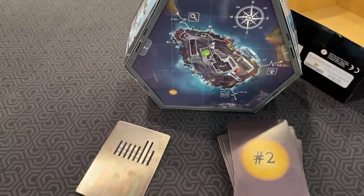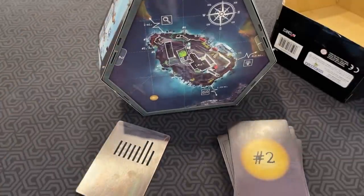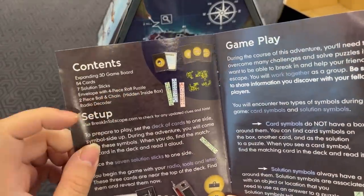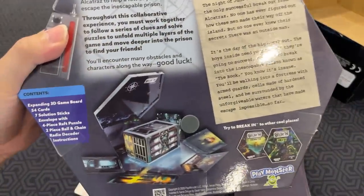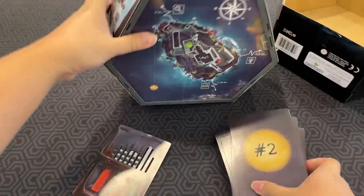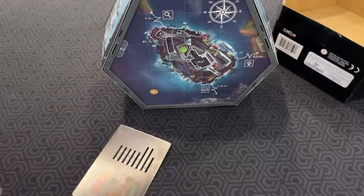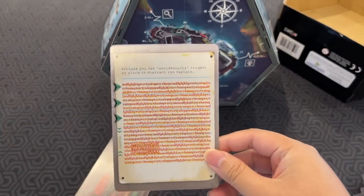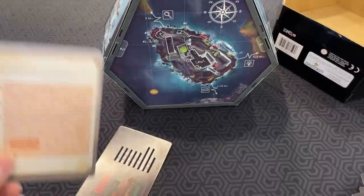Throughout the game you will encounter two types of symbols: card symbols and solution symbols. If you look on the box here, it shows you that this unfolds — so this isn't really a spoiler. It is a little weird that the contents tell you there's a ball and chain in there and a raft puzzle. If you see a card symbol, that means you draw that card from the deck — so if there's a boat symbol, you draw that card. There are also hint cards, like this coffee cup one, which are optional and you can use your radio to help get hints.